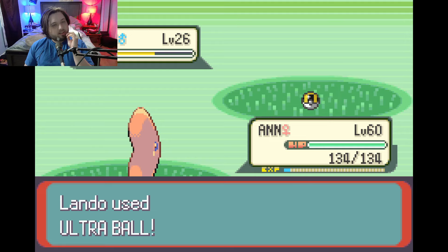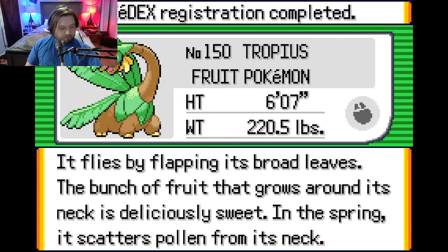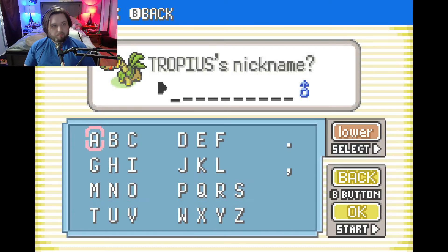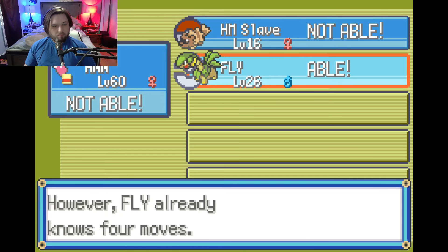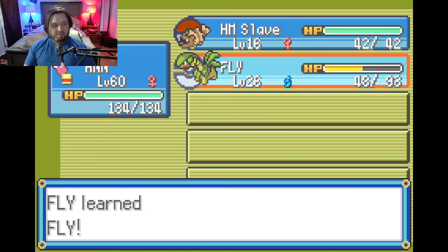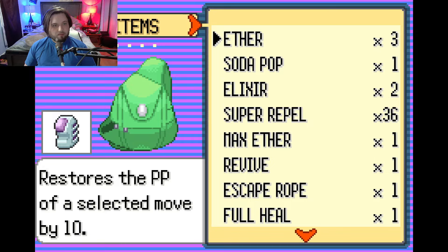Yeah, Tropius can fly. Hopefully I don't kill it. It's going to raise Special Attack — just Special Attack. I've probably damaged it enough and leveled up enough. I just want to be able to fly because I got the HM already. But I think I might need the badge first. You're just going to be named Fly. Let's see if we can use it — I might have to get the gym badge first, so we're going to take a detour.